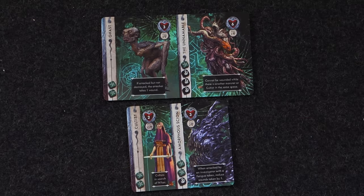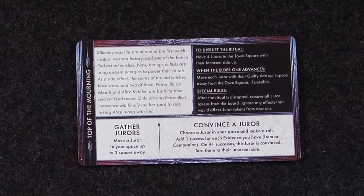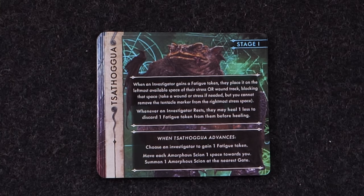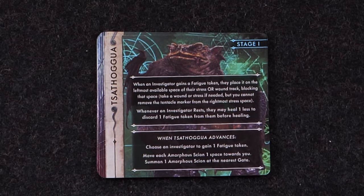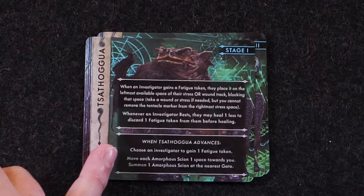Let's take a look at the base enemies from the scenario and then the big boss. Tessagua's rule: when an investigator gains a fatigue token, they place it on the leftmost available space of their stress or wound track, blocking that space — take a wound or stress if needed, but you cannot remove the tentacle marker from the rightmost stress space. Whenever an investigator rests, they may heal one less to discard one fatigue token before healing. When Tessagua advances, choose an investigator to gain one fatigue token, move each Amorphous Scion one space towards you, and summon one Amorphous Scion on the nearest gate. He is rough — he's going to work by manipulating your tracks and really limiting your resources.